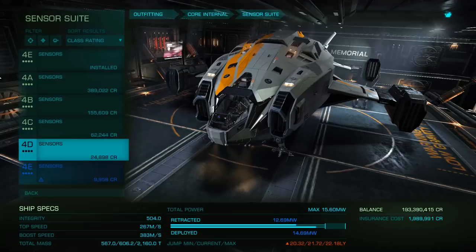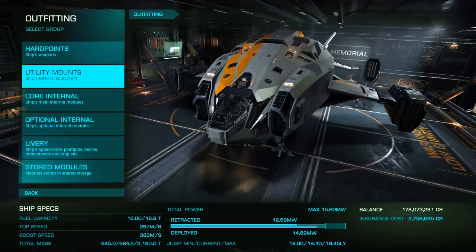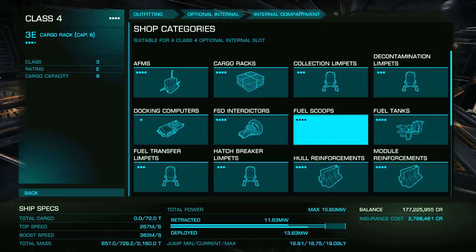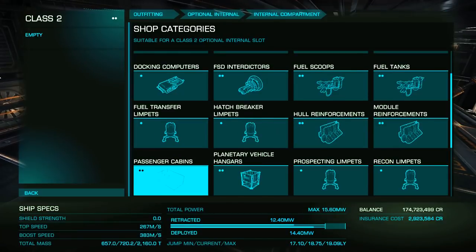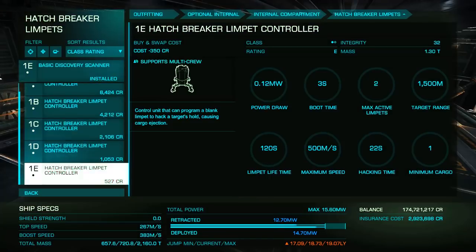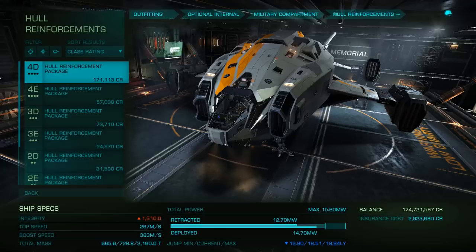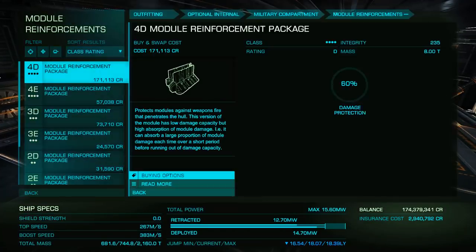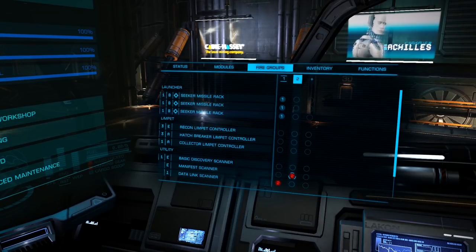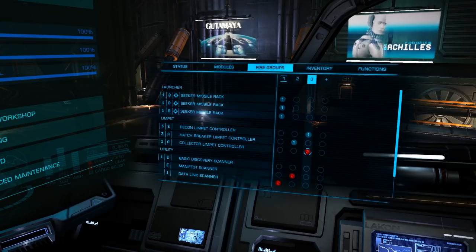Add some cargo racks for our loot and limpets, a collector, hatch breaker, and recon limpet controller. We can use E-Class here, as we don't need the long range and low power usage is better. Add a manifest scanner and three heat sinks so we can run cold longer. You'll also likely need a fuel scoop so we can track down one of these ships. Let's quickly look at our fire groups and make sure we have our many tools assigned. You'll need to create multiple fire groups and assign your various modules and tools — my fire groups are on screen now.